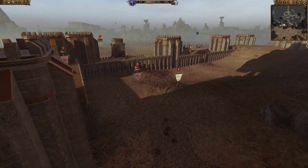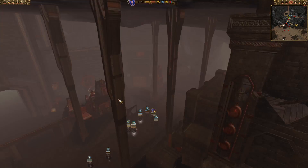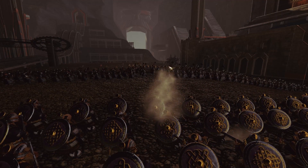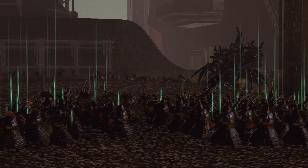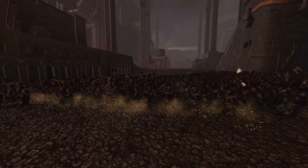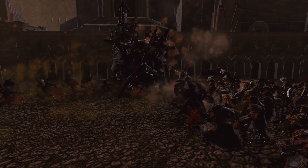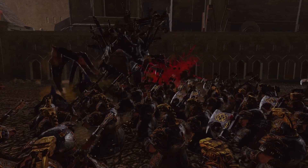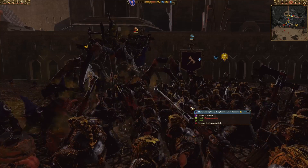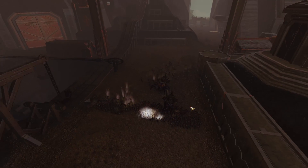A lot of the orc forces are routing — this is not good for the Orc side. The dwarves have a lot left, especially if they can deal with the remaining threats. Their thunderers are doing great damage as the enemy gets closer. The squigs are going to rip through this front line though, especially with the Arachnoroks. There's also an organ gun back here. The second Arachnurok comes in but the dwarves' charge defense held that line really nicely.